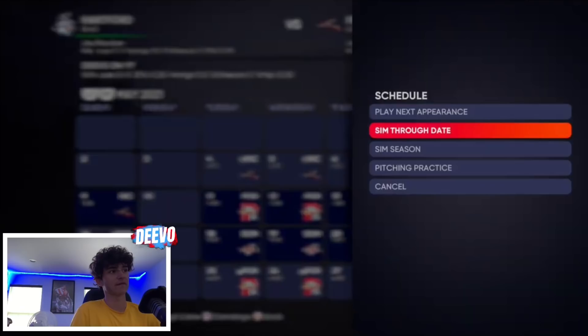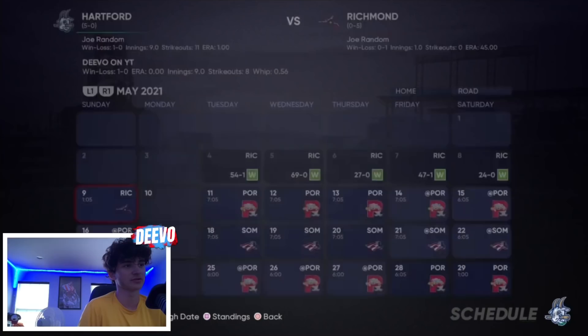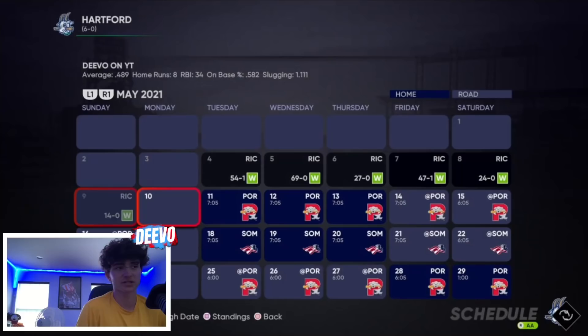Once you're in this screen, hit Play, then hit View Calendar and sim to Friday the 7th of May. This will get you to the cutscene where your agent asks if you want to be a two-way player. When that cutscene pops up — it might be a few days past the 7th, just sim a little further — it's your agent John asking if you want to be a two-way player. Go ahead and hit 'I don't like it, I prefer to focus on position play and hitting only.' This allows you to just be a hitter and not pitch at all, which is what we want.